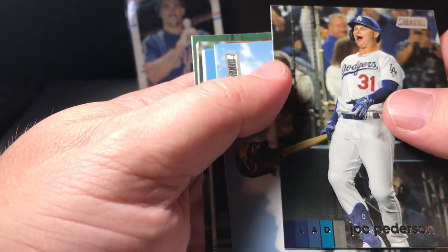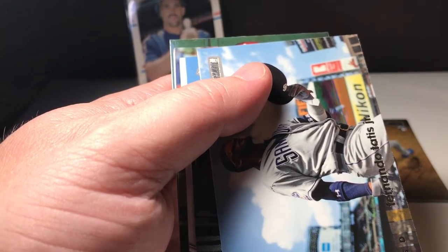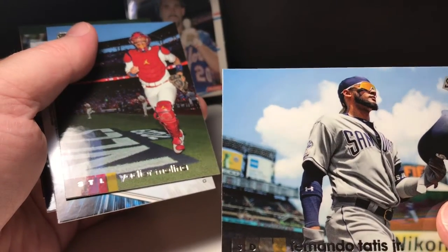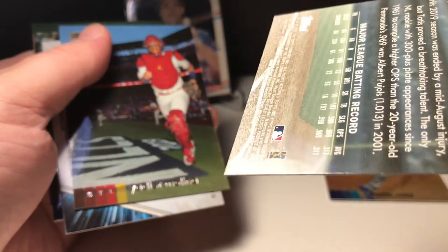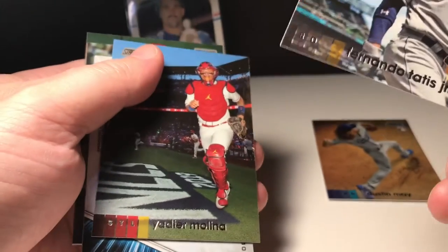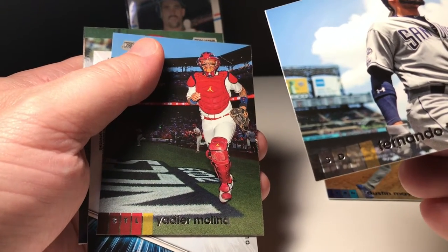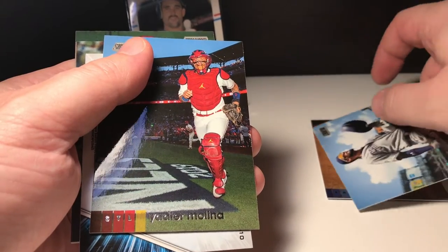Nick Castellanos, Lucas Giolito, Joc Peterson. Oh, we got Fernando Tatis! Let me check and see if there are any numbers here — looks like a base card there.